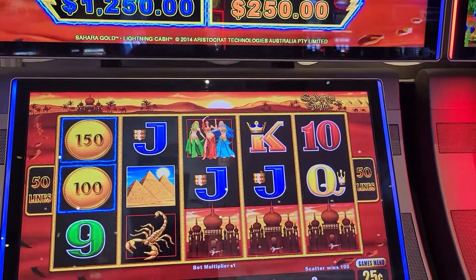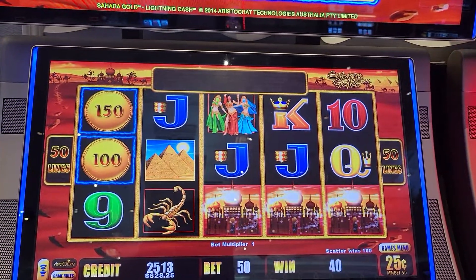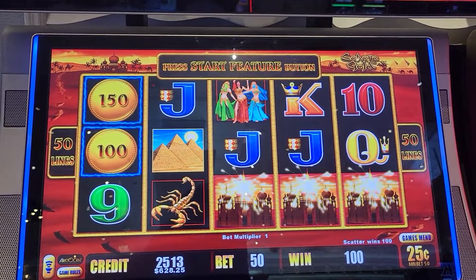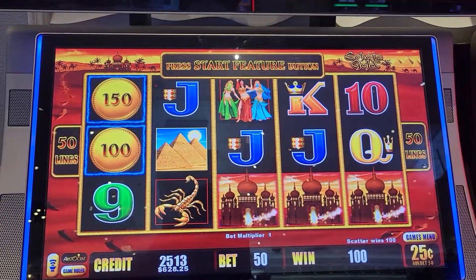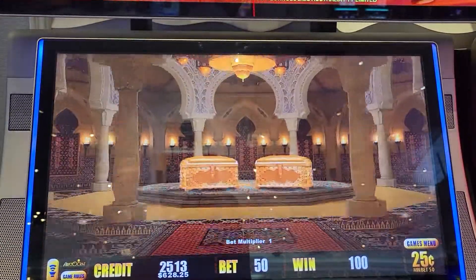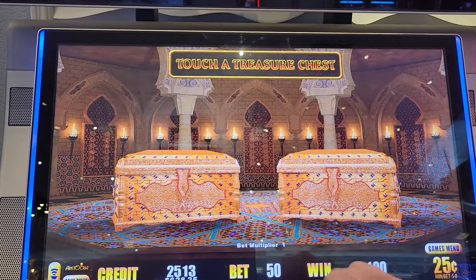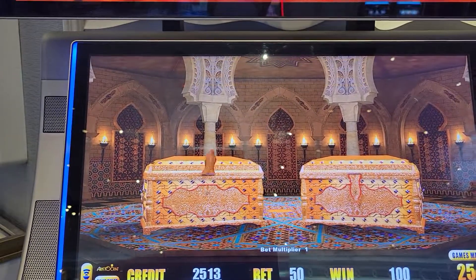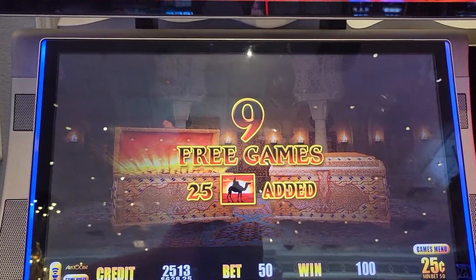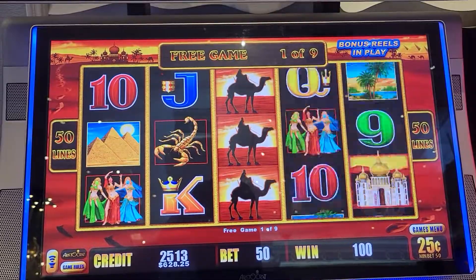Guys, we hit back-to-back bonuses. After completing that one, we got the free spins. Let's continue on. Here we go. Come on. Hold and spin — there are tons of wilds left. That's absolutely like the worst one we could get. Alright, here we go.